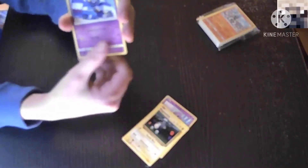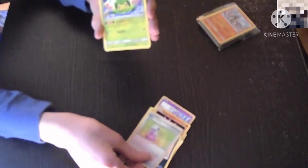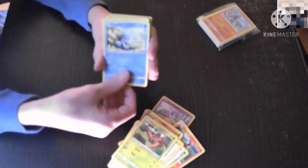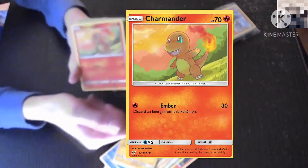Galarian Ponyta. Evolutions Magnemite. Croagunk from Burning Shadows. Rare Fossil. Glygar. Mincino. Litten. Murkrow. Hyper Potion. Swadloon. Salandit. Jigglypuff. Caterpie. Squovit. Crabrawler. Helioptile. Eevee. Paris. Squirtle. Whismur. Mareep. Charmander — that is a very cute Charmander; the image will be shown on screen due to the bad camera quality.